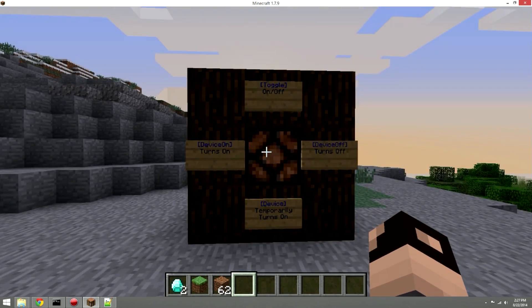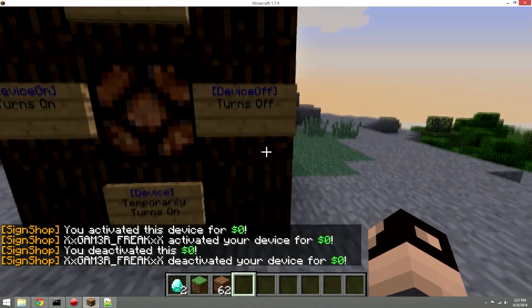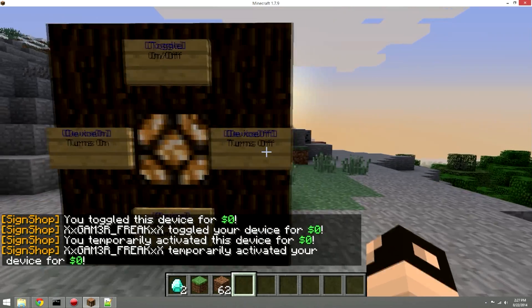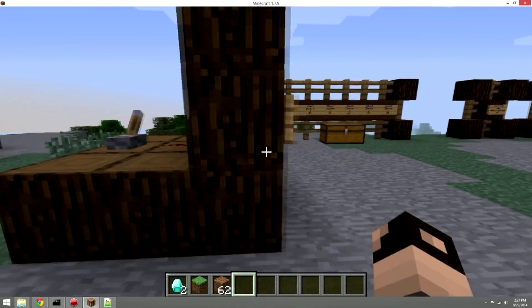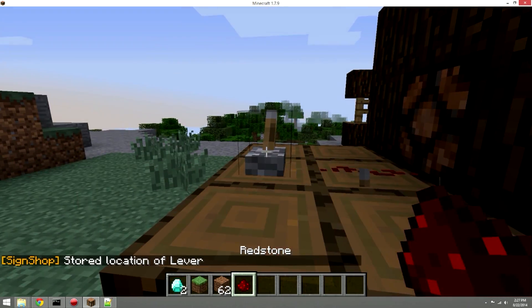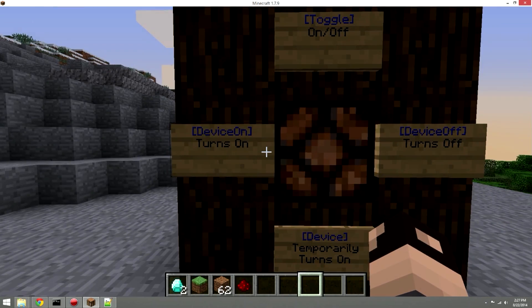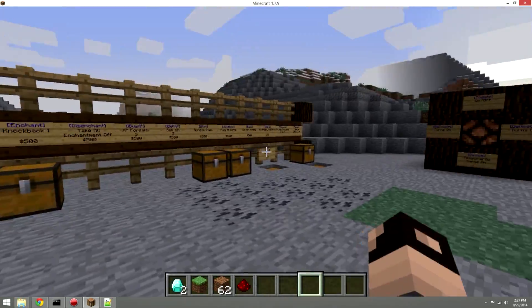The plugin also has redstone device signs. 'Device on' turns something on, 'device off' turns it off, 'toggle' switches between states, and 'device temp' temporarily turns it on for a configurable amount of time. When making these signs you link them to a lever or switch using redstone — hit the switch, then the sign. You can set a cost for activating the device.